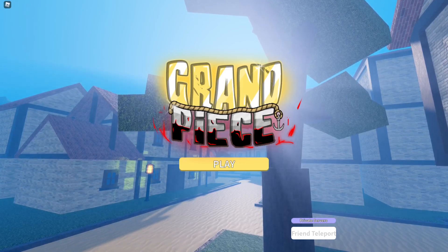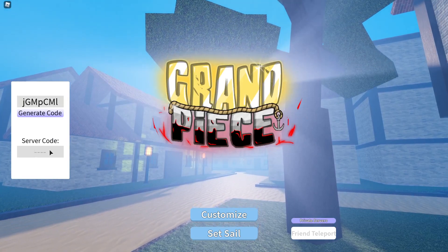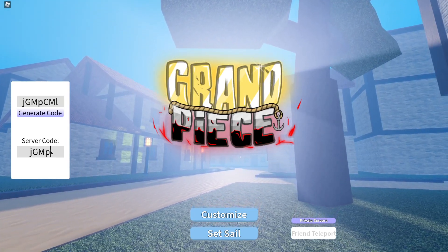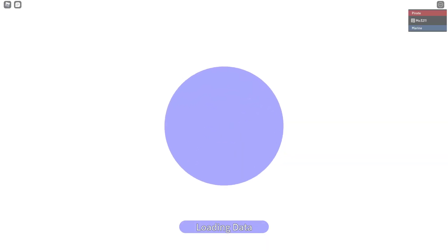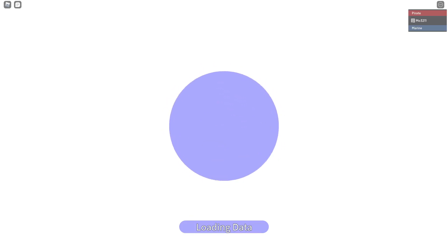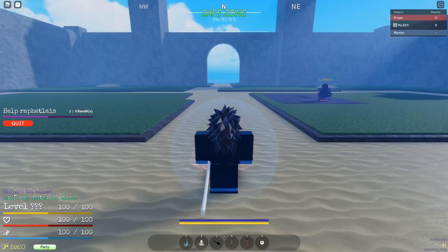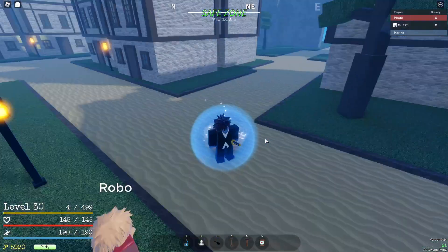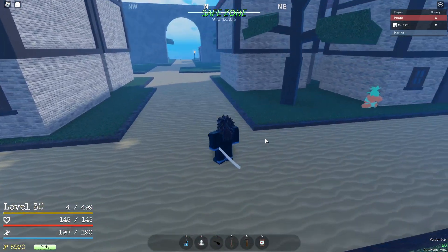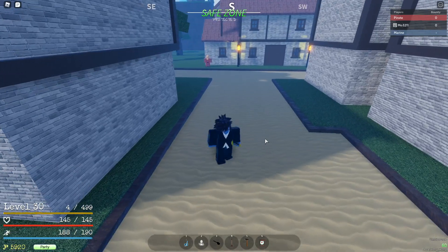We're back in Grand Piece Online. Whenever you go in you can click play and then click set sail, but since I'm in a private server I click on private server and put in this code. So let's talk about the controls, because on Bloxfruits the controls are very simple: you run, then you click Q and you dash, and you click control to start running. But in Grand Piece Online, there are way more controls. First off, you have to double-click W to start running. If you just click it once or hold it down, you're just going to walk. But if you double-click it, you run.